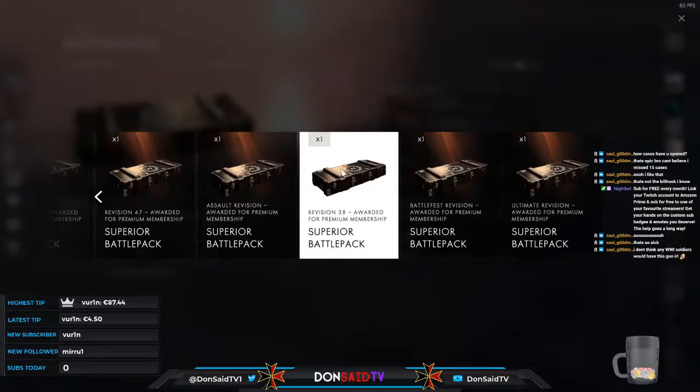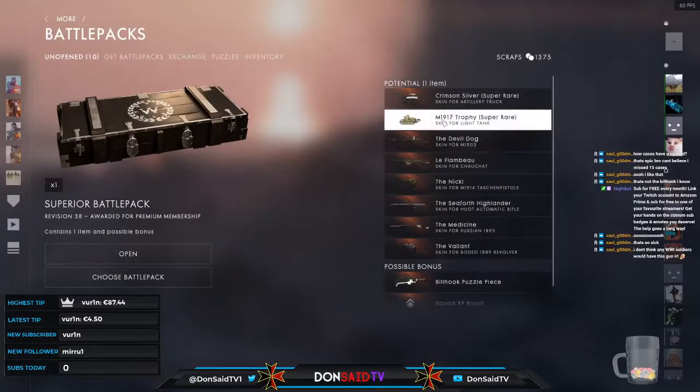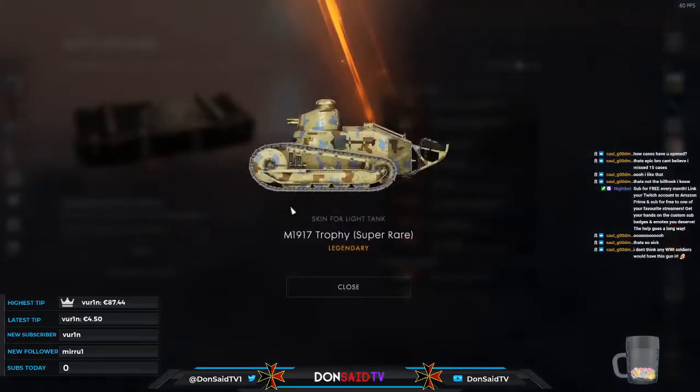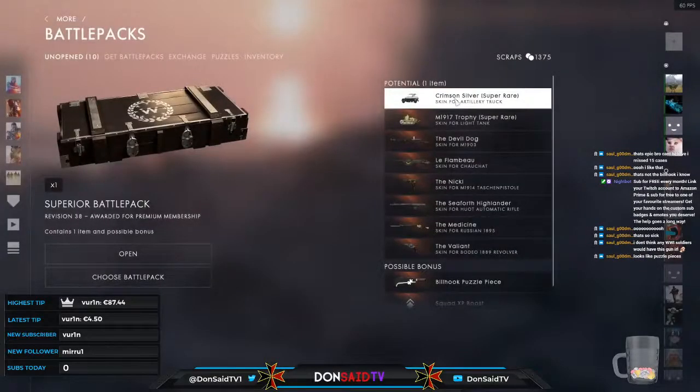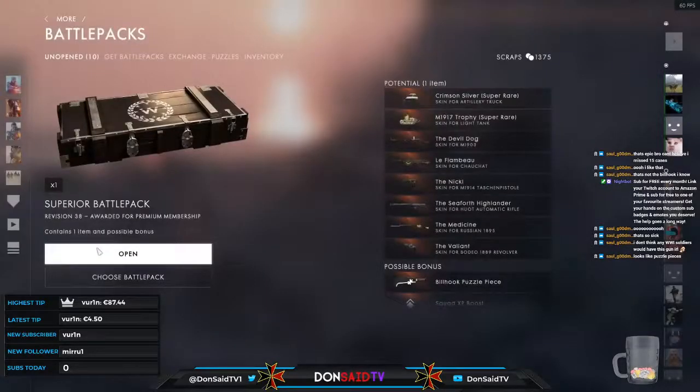Revision number 38 — what do you have to offer? The Devil Dog, heard good things about it. M1917 Trophy — interesting name for a tank skin when it's not for an M1917, but it looks like a bunch of jigsaw puzzles. Crimson silver — might look more red in sunlight. I have yet to acquire a super rare, so maybe this could be our chance. Three, two, one.